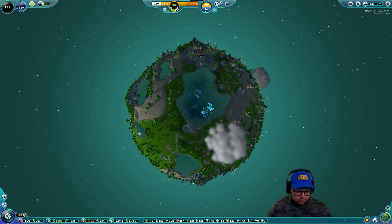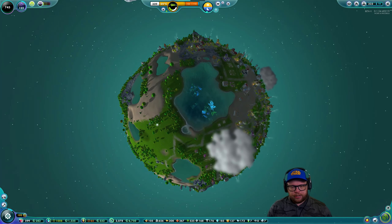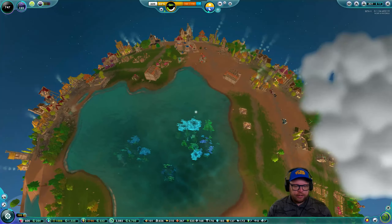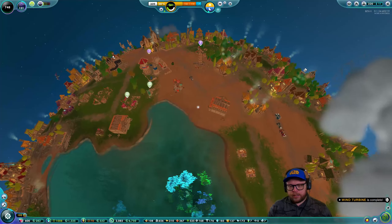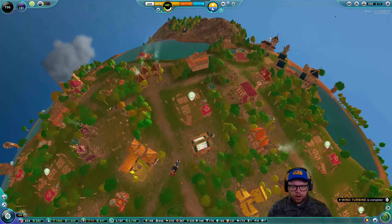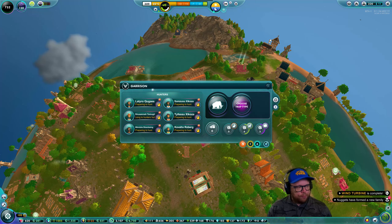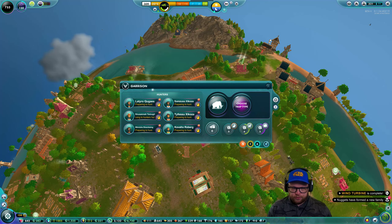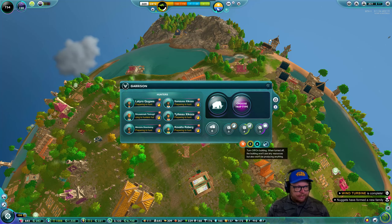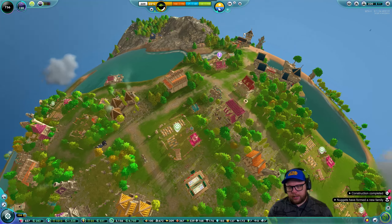Hello everybody and welcome back to the channel. We are looking at how to increase our population again, doing one more episode. There are a few more things we can do to help increase this population. Let's turn off the hunter's lodge because we have a ton of food — our farms are being upgraded and they're going to have four plots soon. That frees up six nuggets to help with the labor force.